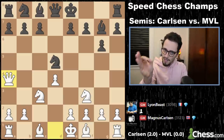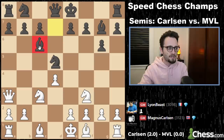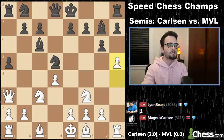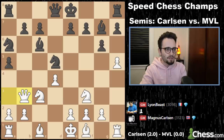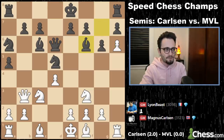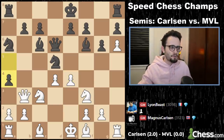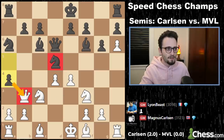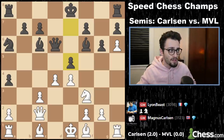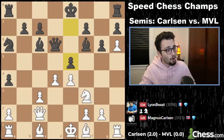MVL this time plays Bd7, queen slides to a3, and Bc6 — the other way didn't go well, so he tries this. Magnus begins chugging straight away with the h-pawn. Knight a6, queen slides over to b3. Queen d6, maintaining stability in the center. H6, Bf6, and Magnus goes for e4. MVL comes up with a clever idea and plays a4, completely disregarding that the knight is hanging and striking back at Magnus' center. Queen c2, take-take, and e5. Both players content to leave their kings in the center of the board.